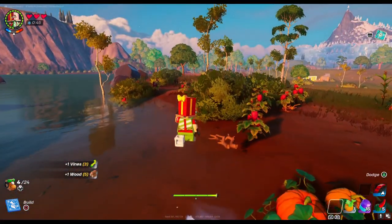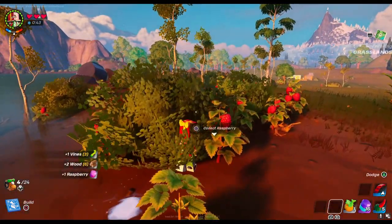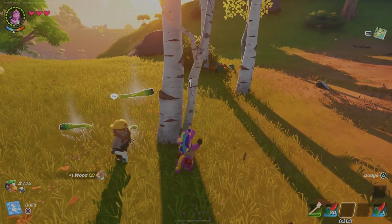You can collect wood on the ground and fruit from the vines. Skinny trees you can punch to collect lots of wood from.